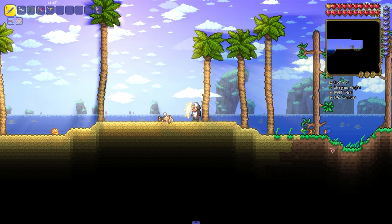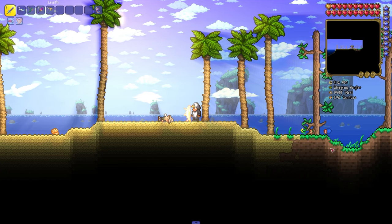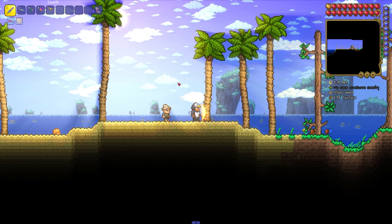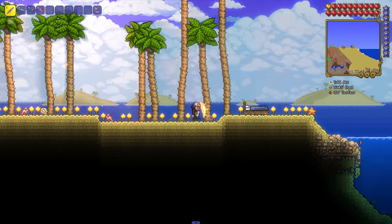In order to get it, we first need to find the necessary NPC — namely the Sleeping Angler, who will become a regular Angler after the conversation. He will have fishing quests, and it is with the help of them that we can get the Golden Bugnet. It has rather low odds of dropping, so may the odds be ever in your favor.